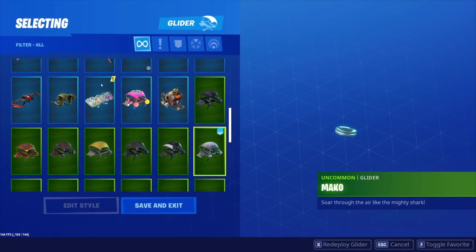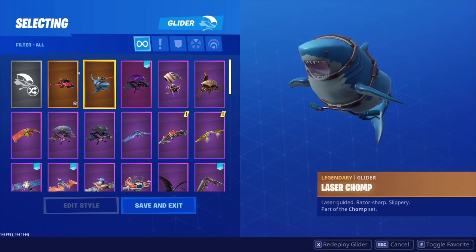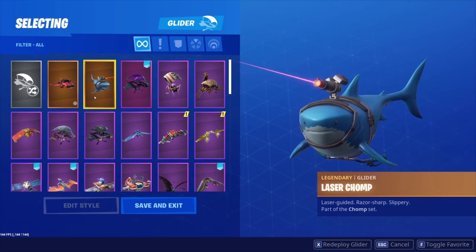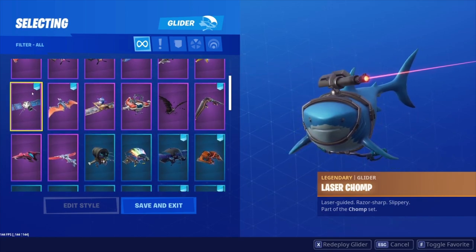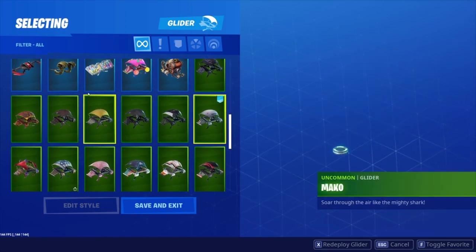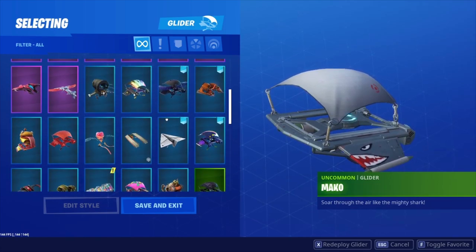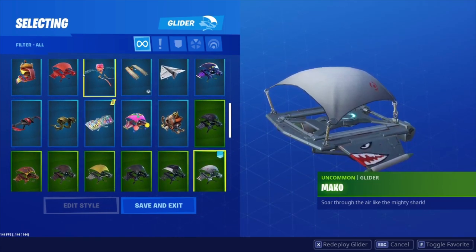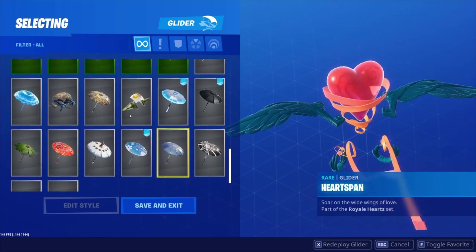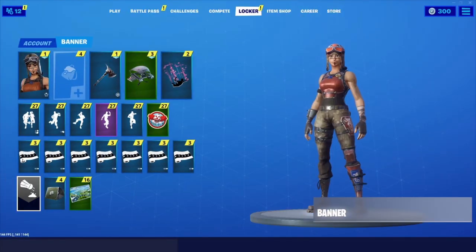On to the gliders — he has the Car, the Laser Chomp. I wish I had this, it's a great glider, but I just use umbrellas. He has like all the nice gliders. He does have Mako — does not have Aerial Assault One, but that's okay because he has the Renegade. He does have the Paper Plane, the Raven glider — the free glider that everyone had to gift. Victory umbrellas — looks like he has pretty much all of them.